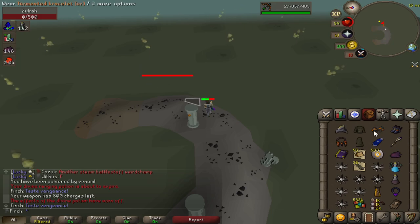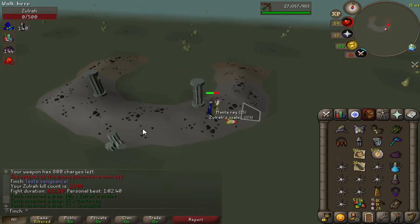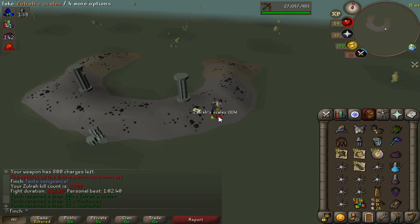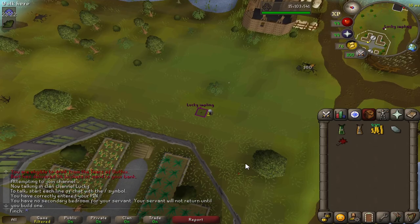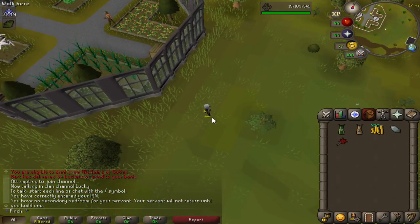2,200 kills here at Zulrah — still only ever seen the one tanzanite fang, and that was before the collection log came out so it would be nice to get another one at some point. Found a lucky impling — dragon mace. Fair enough.